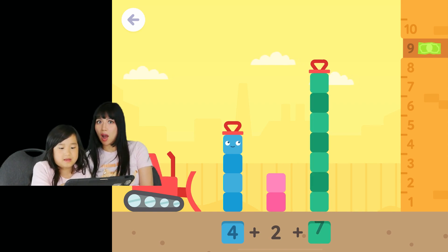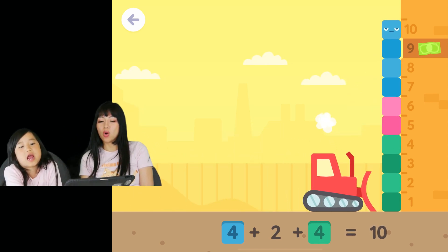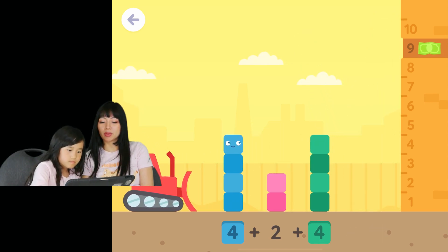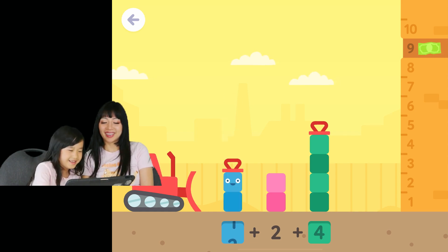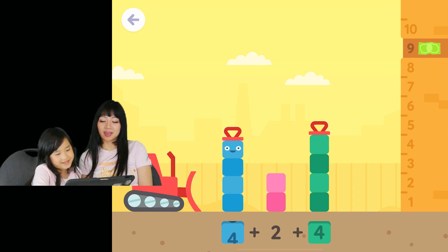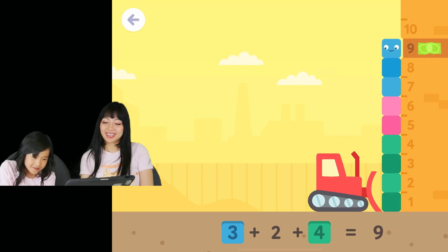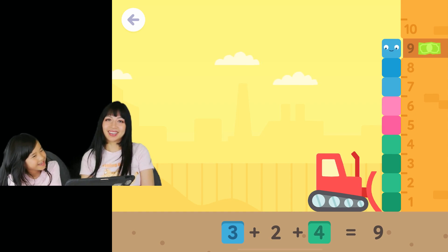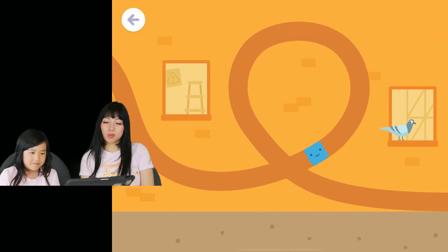That is really high! Oh, you did one more than you were supposed to. Hey, you're making it sing a song - chibi chibi jubba jubba! Three plus two plus four equals nine - okay, yay, some more work!